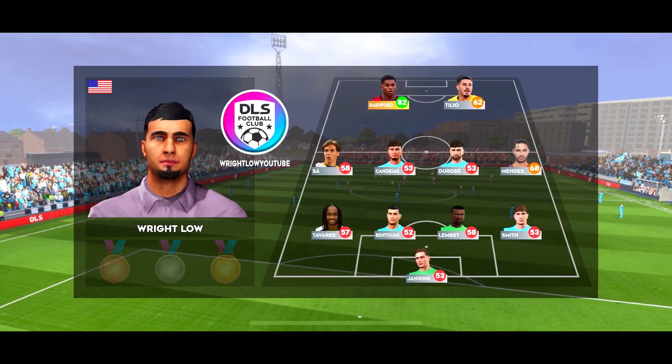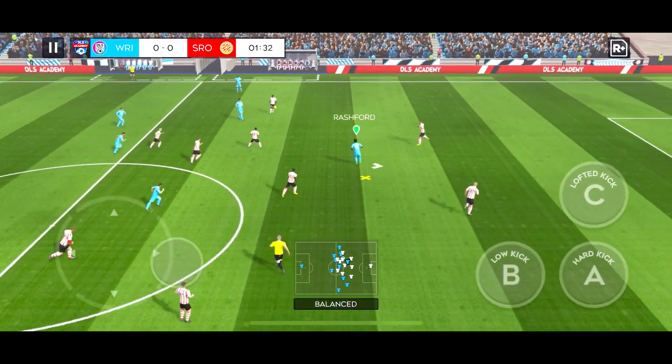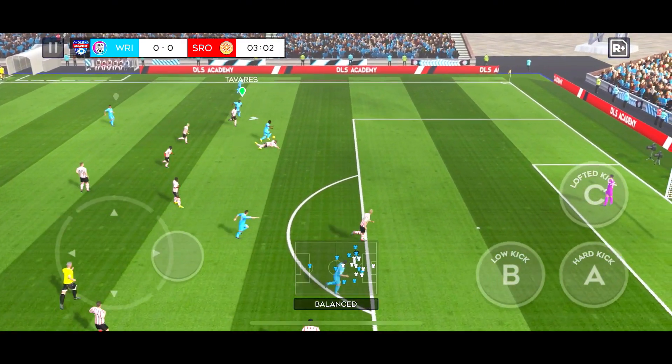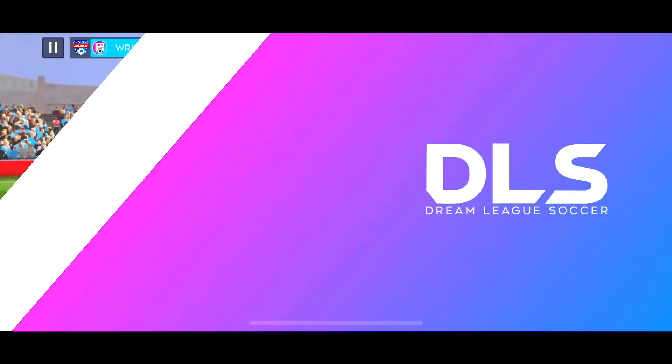The fans are singing, the players have warmed up, the game is just moments from kickoff. It's Gustavo — he dribbles the ball forward, the tackles are flying in already. The ref has shown him a yellow card; he'll have to work on his discipline.